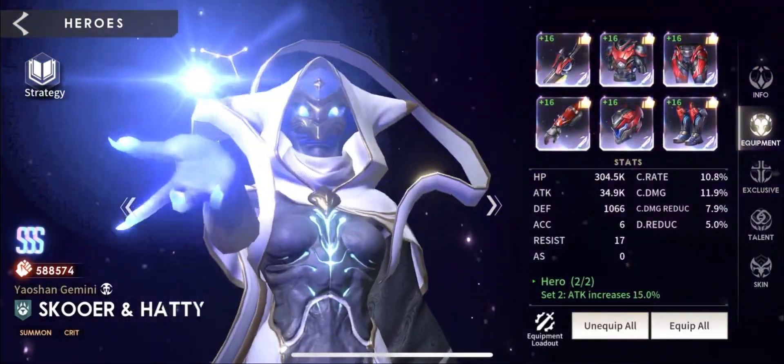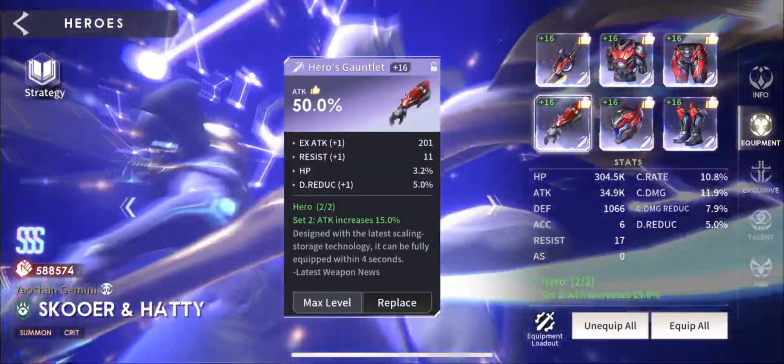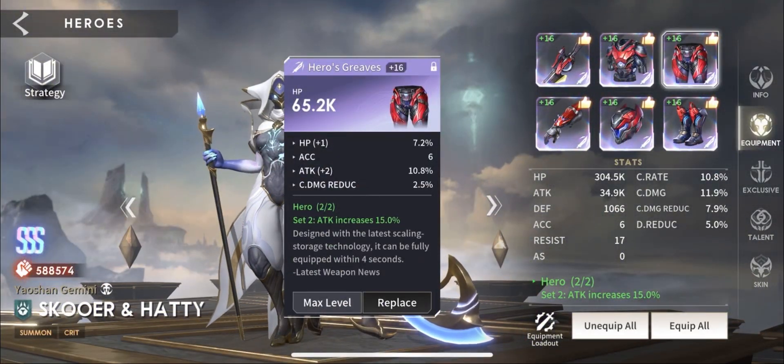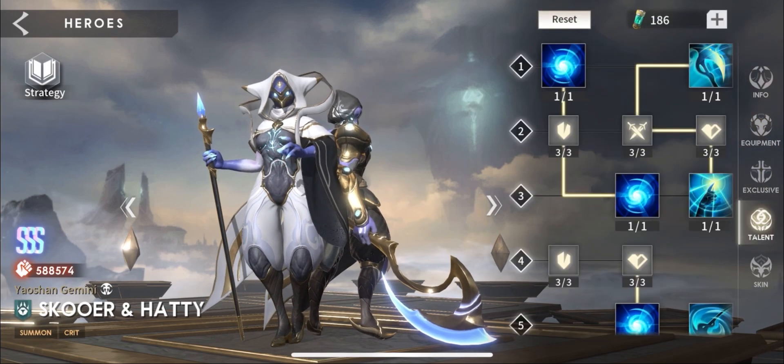Skewer and Hattie — we just use all hero gear with all attack on gloves, boots, and helmet. With Skewer we're aiming for as much health, attack, and defense as possible. With Hattie we need as much attack as possible.